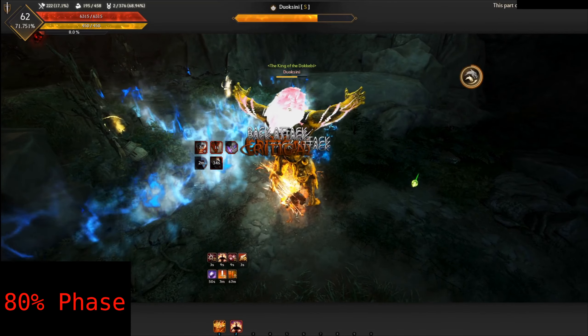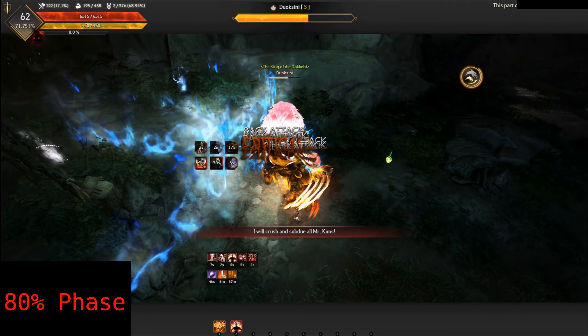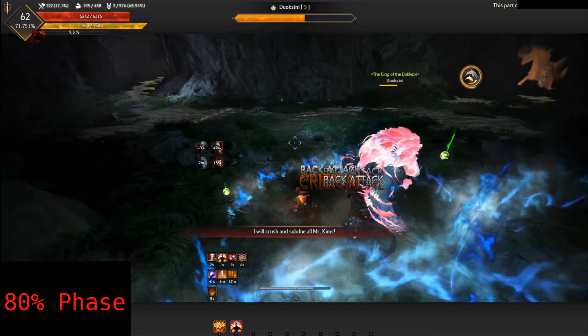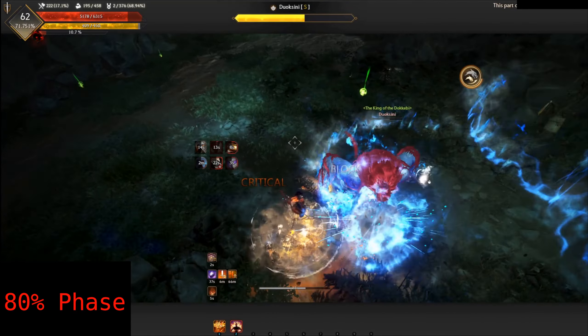When Duoxini reaches 80% HP, he will start summoning blue and yellow spirits. The spirits appear when you see the on-screen message. They are in the shape of a flame and move around the boss arena. The blue spirits buff the boss, and the yellow spirits heal him and debuff you.